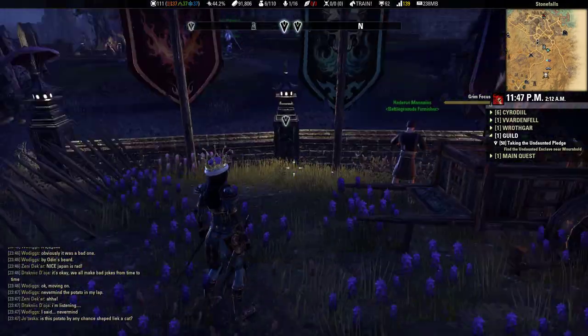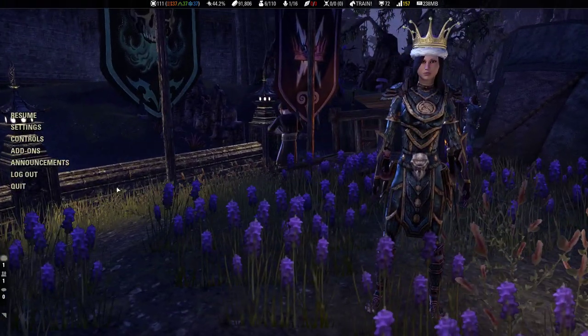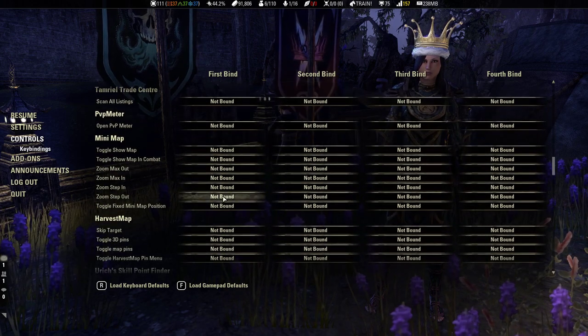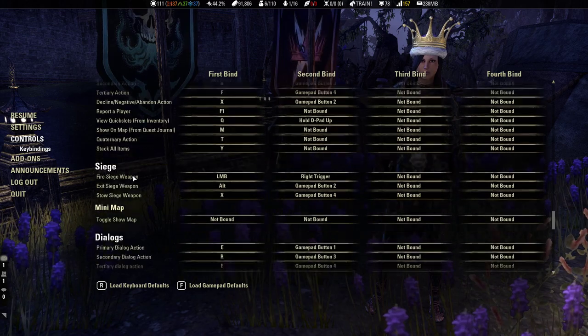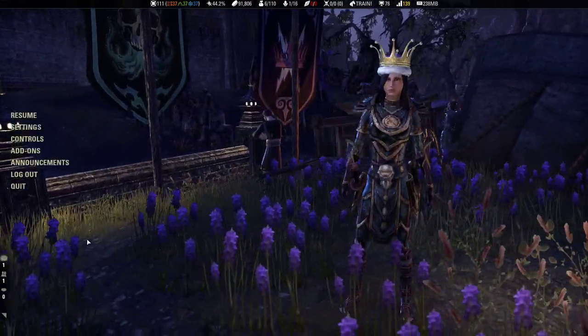In ESO, the add-ons can actually have hotkeys — there's an entire hotkey section. If you go to controls and scroll down, you can see sections like Trade Center. Some people add colors. Look at all of this — it's all for the different add-ons. Pretty insane.